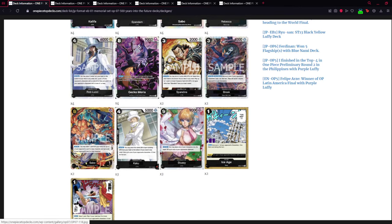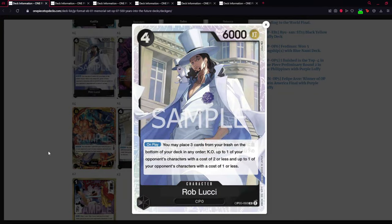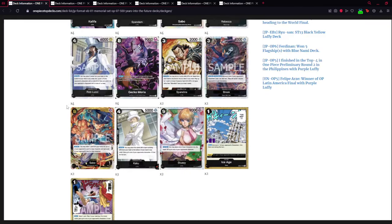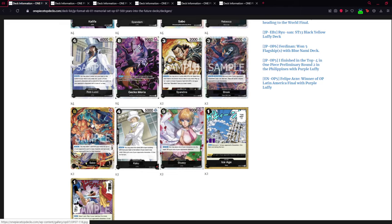For the last new card, we have the OP07 secret Sabo. On play, you may trash one card from your hand — which black usually wants to do anyway — then KO up to one of your opponent's five-or-less cost characters and additionally up to one three-or-less cost character. He's like a Rob Lucci on steroids. Yes, he's double the cost, but he has 9000 attack, has no counter and cannot be searched. He's strong and the artwork is literally fire.